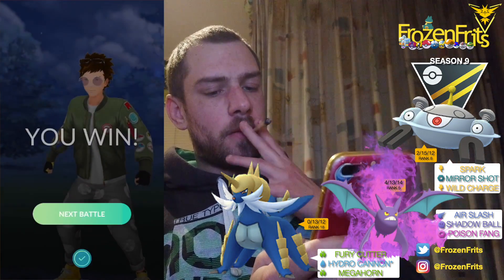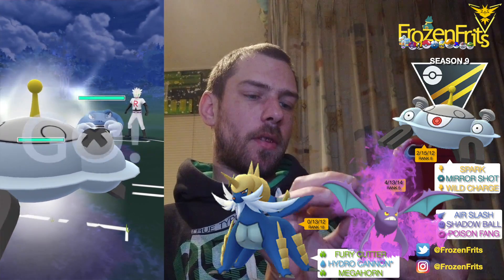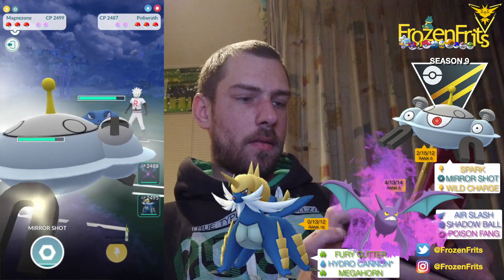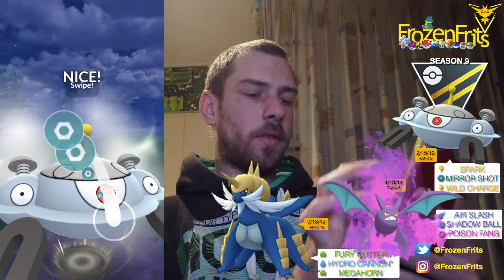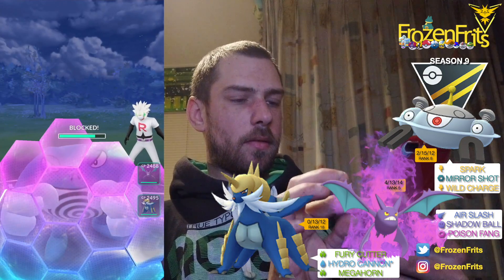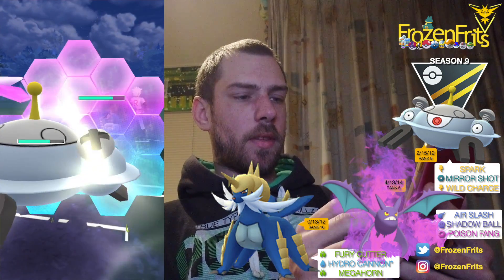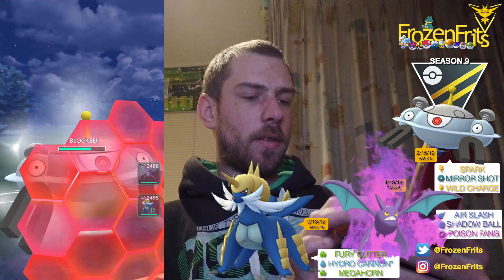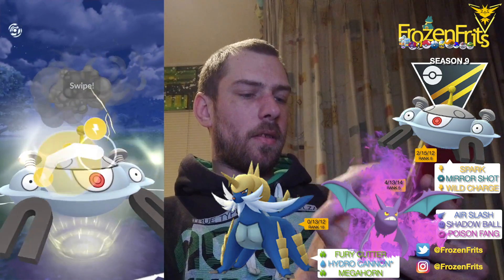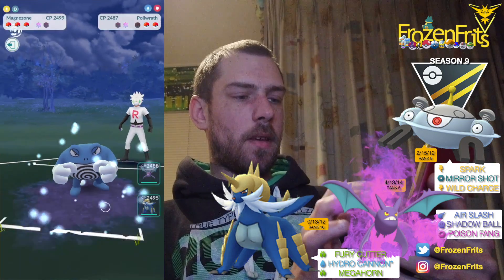We're going on to the next battle. We're starting off against a Poliwrath, that's fine by me. Going for this Mirror Shot — maybe that's a tackle drop. Okay, blocked that nice. I'm gonna shield that — there's a Dynamic Punch, so it's good that we shielded. Going for a Wild Charge this time; hopefully he thinks there's another Mirror Shot coming. Okay nice, he let that go.